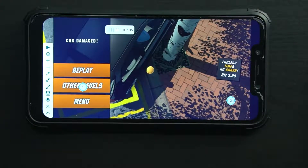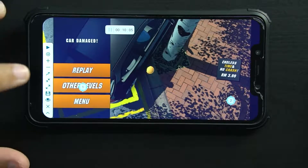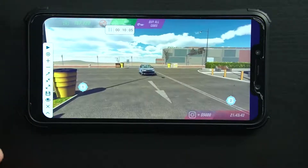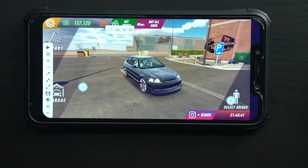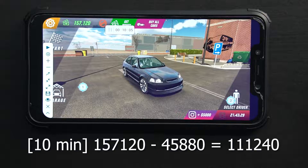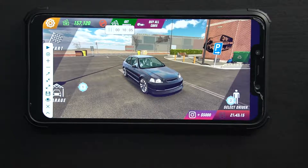Okay guys, we're at 5 hours — 10 minutes. So let's see how the result is: 157,120. Before starting, we're at 45,880. So 157,120 minus 45,880 — okay, in 10 minutes we earned 111,240. Okay, so 10 minutes, we're at 111,000.